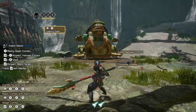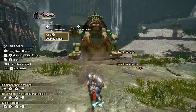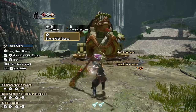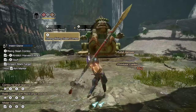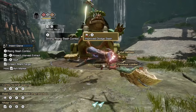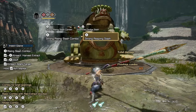The leaping slash can be accessed from a running draw attack by pressing X, or by pressing A while moving forward with your weapon drawn. The tornado slash can be accessed after two A inputs, or as a finisher to the strong rising slash combo. If you hold the directional button behind the hunter in a tornado slash situation, you will do a backflip attack.